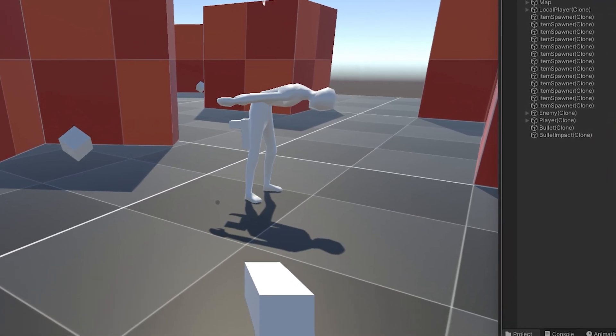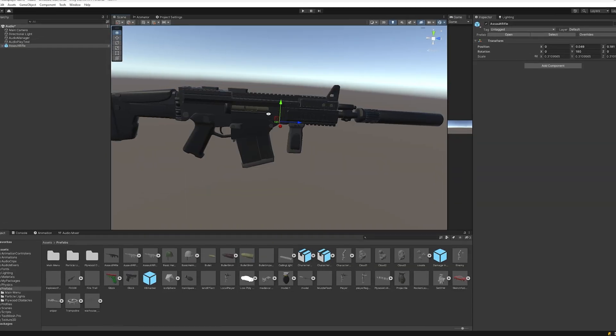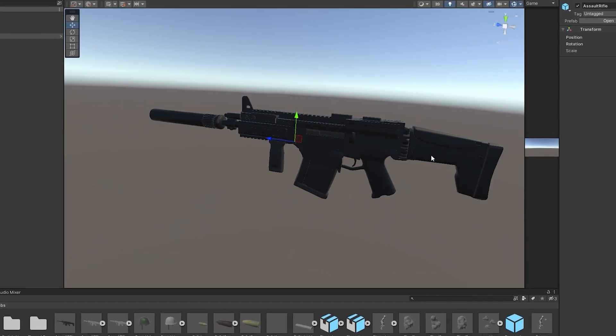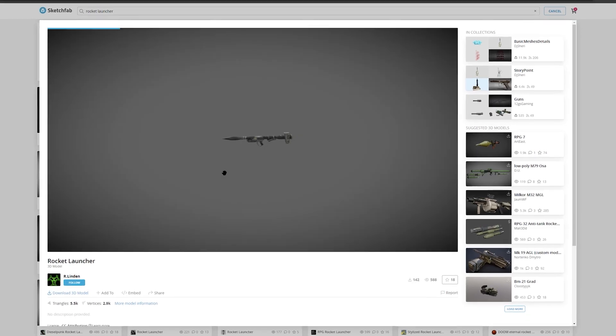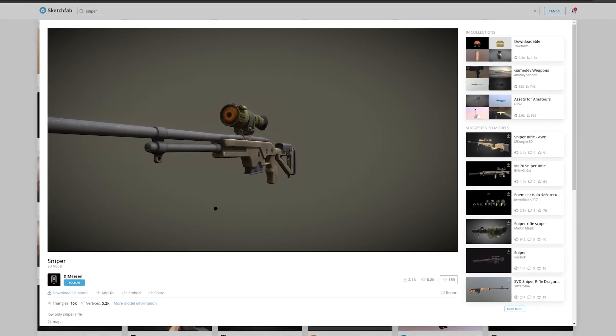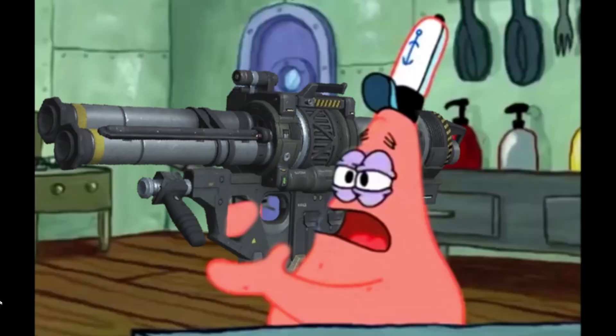Now that the basic multiplayer works, it is time to upgrade the graphics because the game looks like sh**. First, I created an assault rifle, which actually took me 10 hours to make. After that, I realized that I suck at 3D modeling, so I just went to Sketchfab and downloaded the rest of the gun models. Now the player has four guns to choose from: an assault rifle, pistol, rocket launcher, and a sniper.